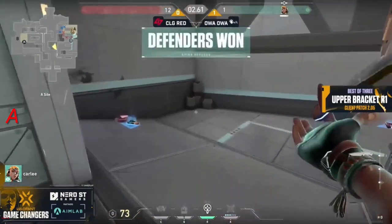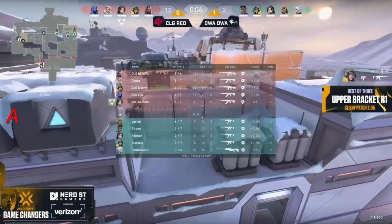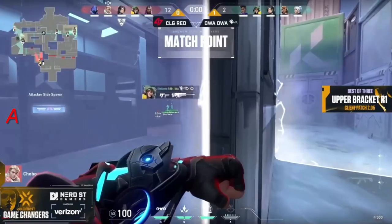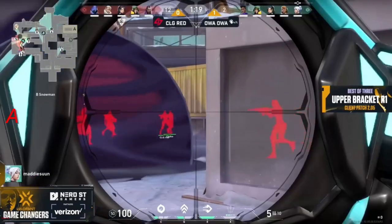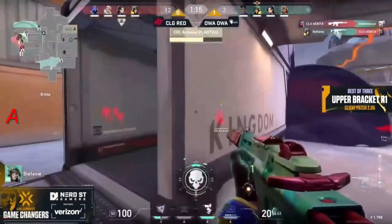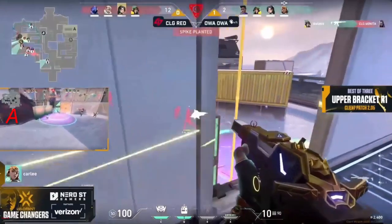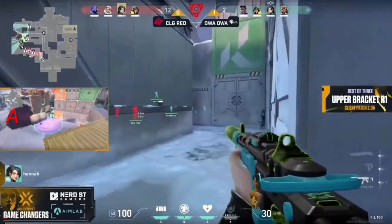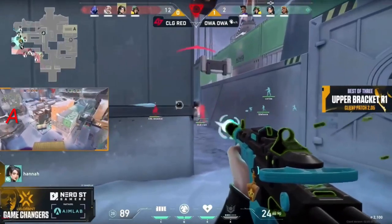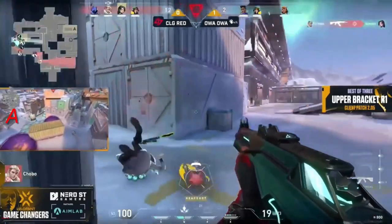CLG Red now — they do have the money. The off shot missed — it was a free kill there onto Bonita, but at least it gets traded off and that's a four on four. The spike has been planted, and a nano storm being popped but it doesn't delay the plant or get any kills. A big flank — it's Hannah around the corner — but it's being spotted, checked, cornered, and she's going to get flanked herself.